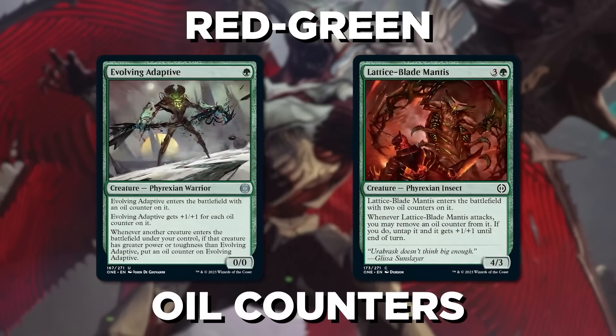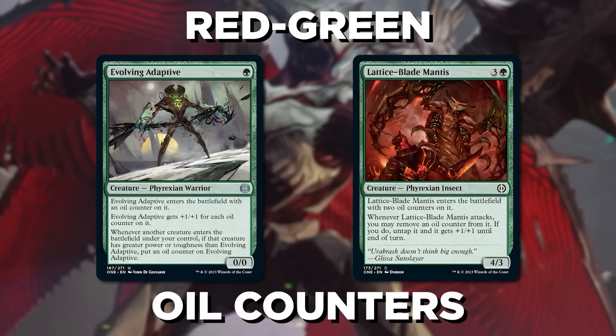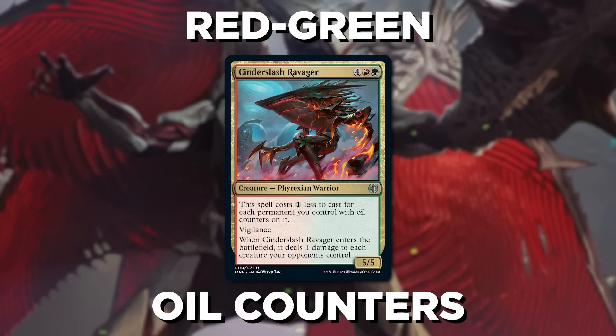Speaking of oil, Red-Green is oil counters as well. Rather than sacrificing things with Black, you're going big with Green. Evolving Adaptive and Lattice Blade Mantis give you some beef. And don't forget you can proliferate all of those up too. Cinderslash Ravager is a great payoff for having plenty of oil and will make sure to slash all of your opponent's Might tokens right out of the way.